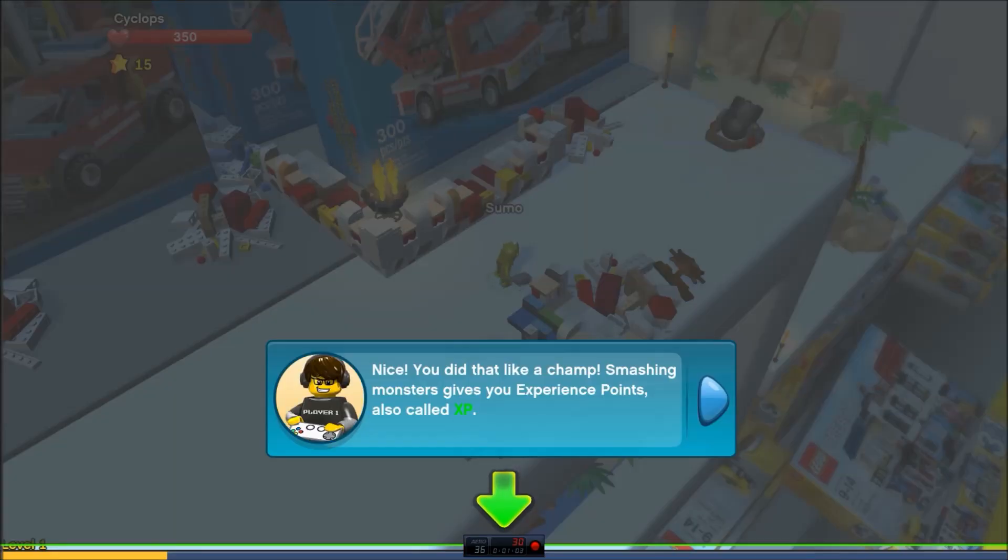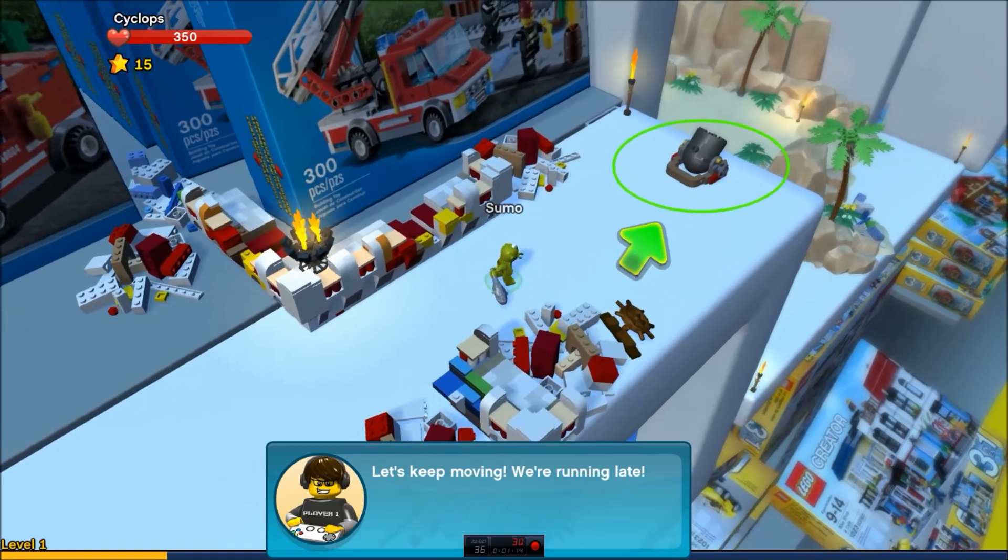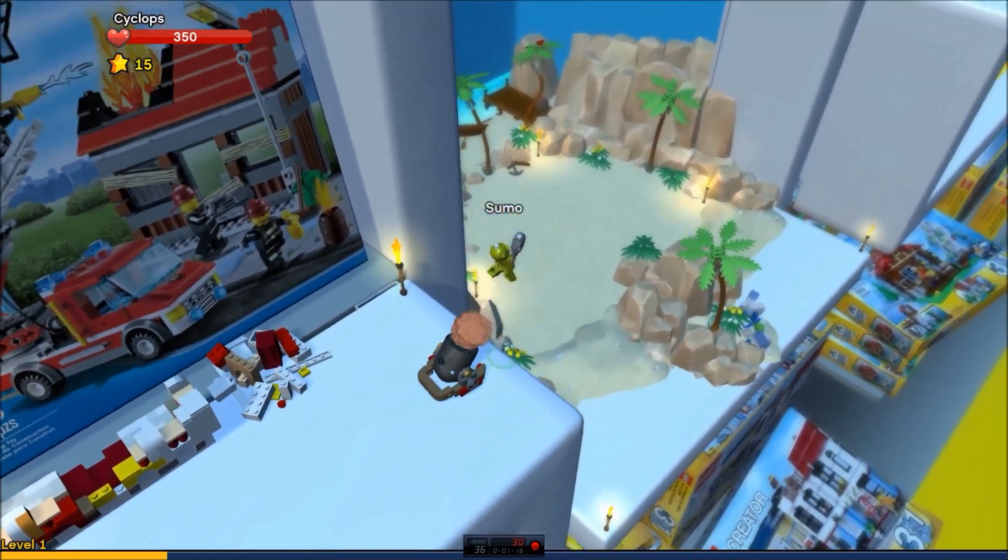Sumo lay down. Nice, you did that like a champ. Why, thank you. Smashing monsters gives you experience points, also called XP. XP fills up this bar. When it's full, you will level up and become stronger. Heck yeah, let's go level up.